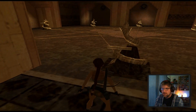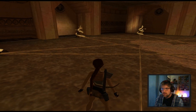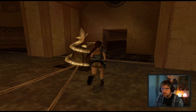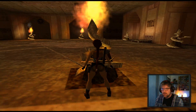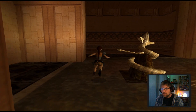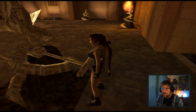Oh, what fresh hell is this? All right, what's the lines on the floor for? Let's flick the first switch, see what it does. All right — I need to light all of them. All right, I've got you.